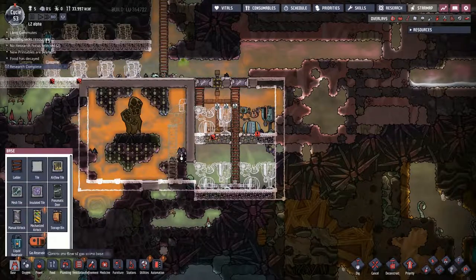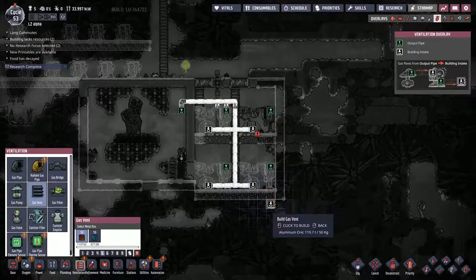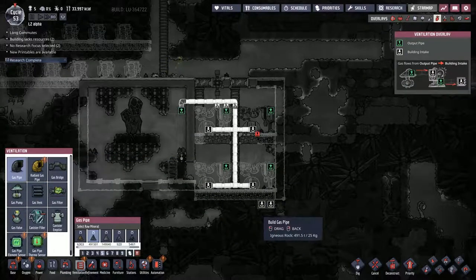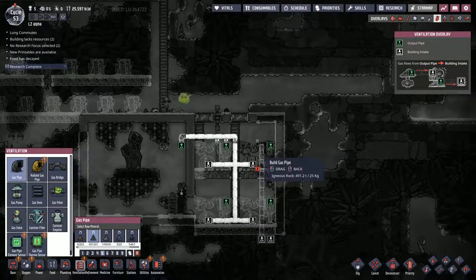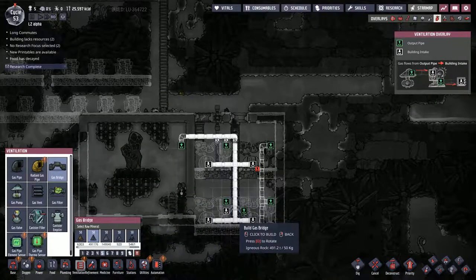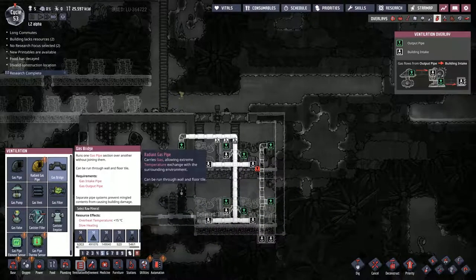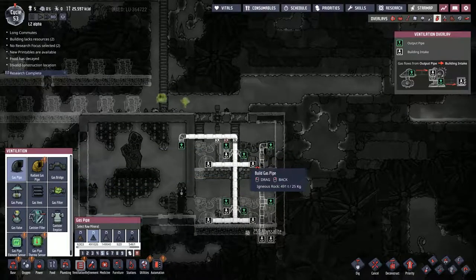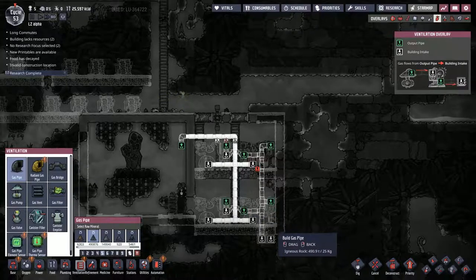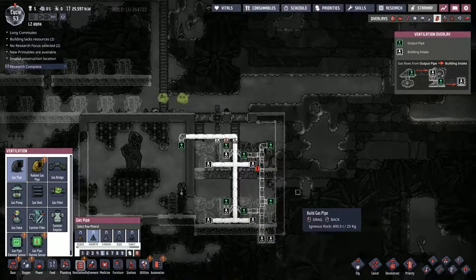We need to figure out what we're going to do with the vent down here. I'm going to pop it there for now — gas pipe can run up this way like so, and then people get an output like that. I believe we need to give a space between the gas bridge, so I'll do that like so and down and through — though I believe that without even actually checking, so you might be able to drop that straight on top.